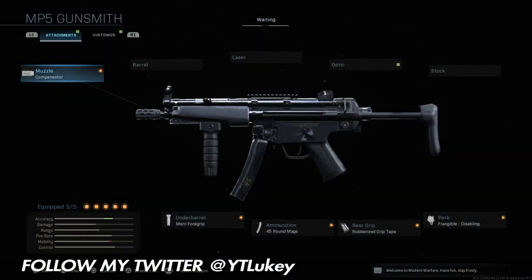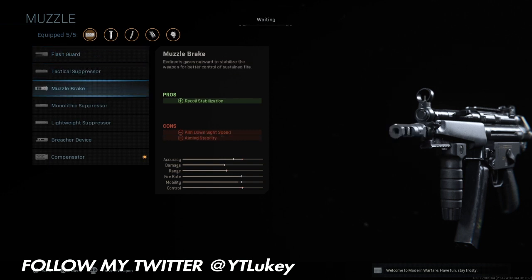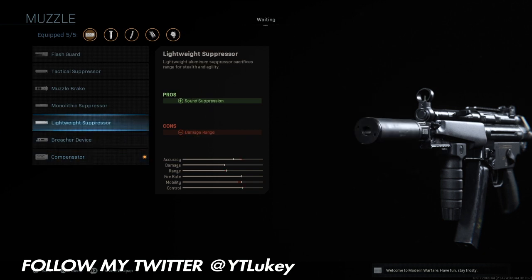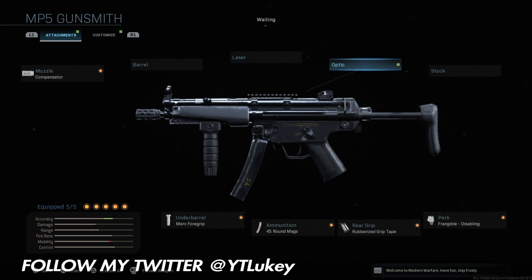First of all, the most helpful thing is to create a class that is good for getting hipfire kills. For the first attachment, I recommend the muzzle compensator. This is probably the only muzzle attachment that actually helps you because it's going to reduce your recoil by a ton. Once you have all this stuff on, your weapon is literally going to be like a laser beam.